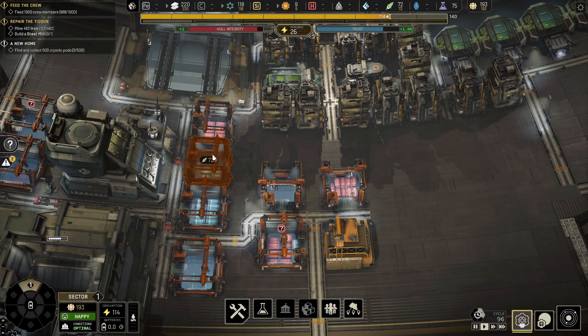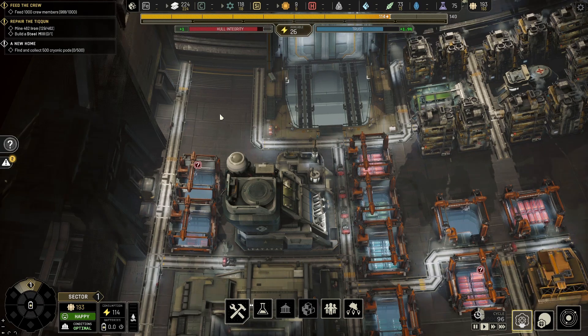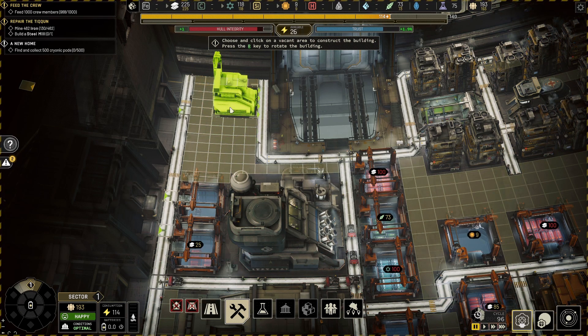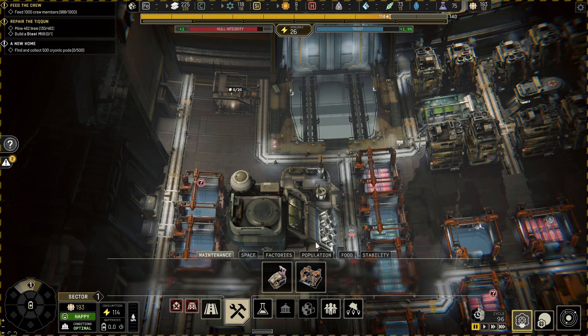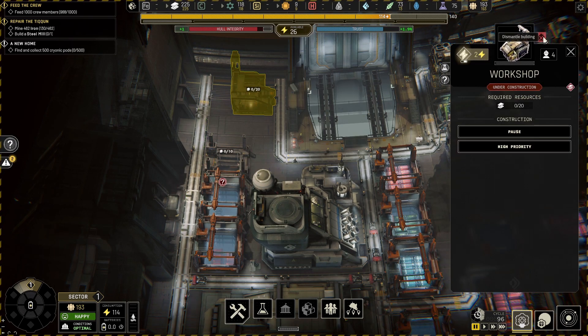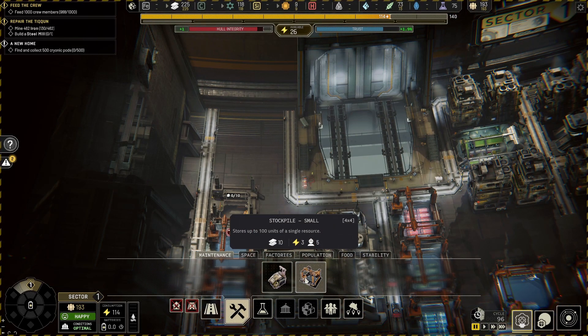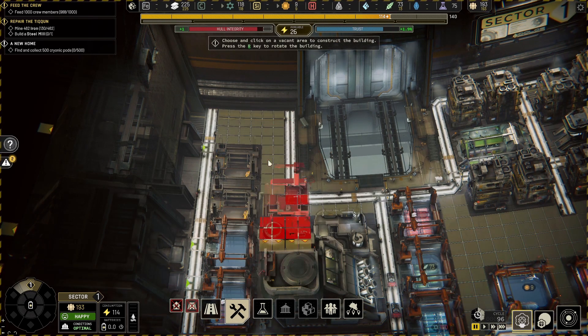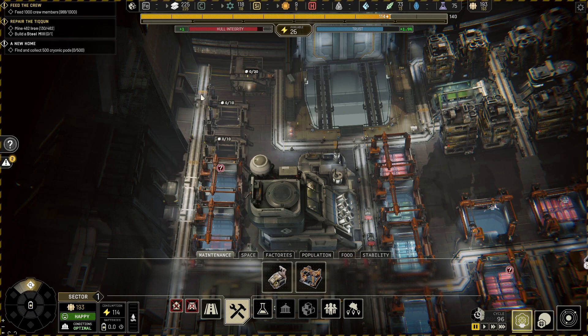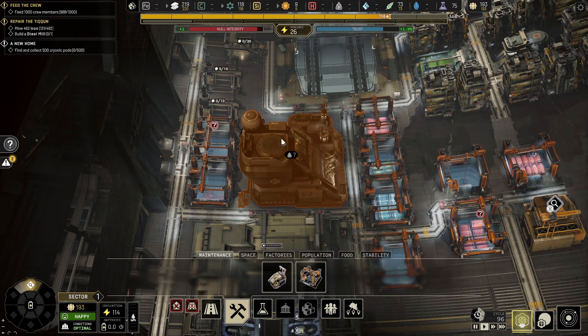We need a buildy thing — could it go up here? Can we build a new workshop? So put a new workshop up in that corner. A little bit of a gap at the back there, but we can't fill every gap. Then we'll have another one of those. It's a little bit ramshackle but it's fine. And then we can take these apart. There's an event — Sector Growth.